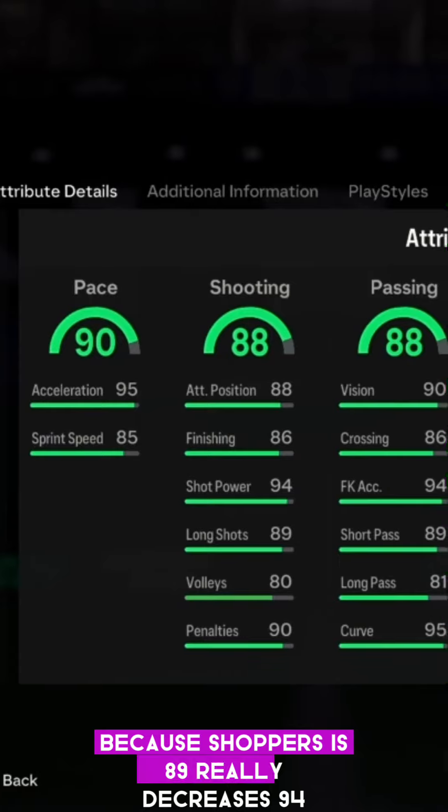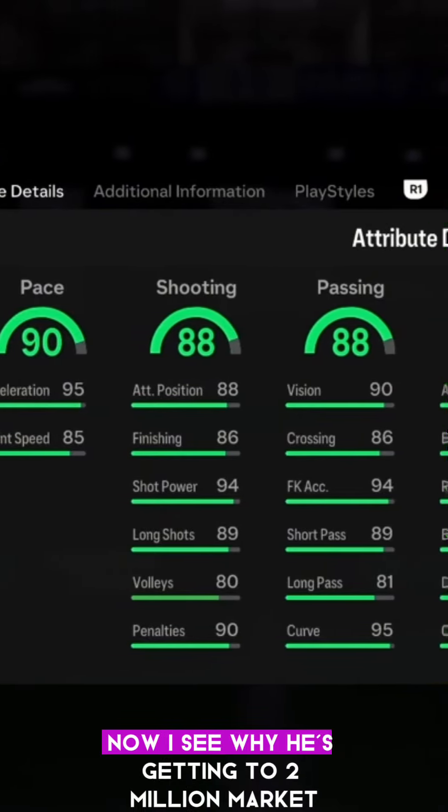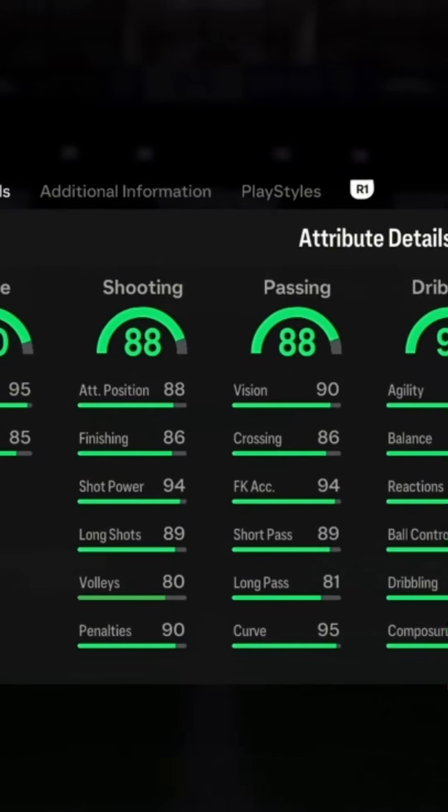Short passing is 89, curve accuracy is 94. A lot of people are going to go for him — I see why he's getting to two million on the market. Curve of 95 is crazy, and vision of 90.